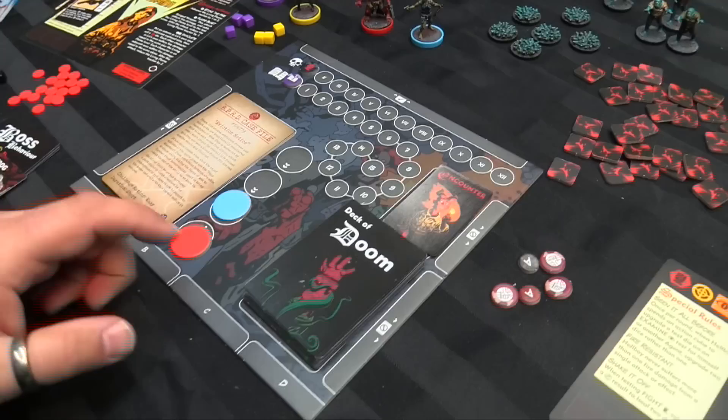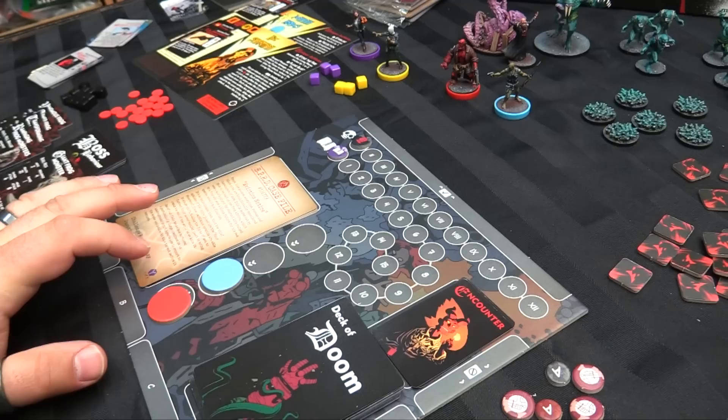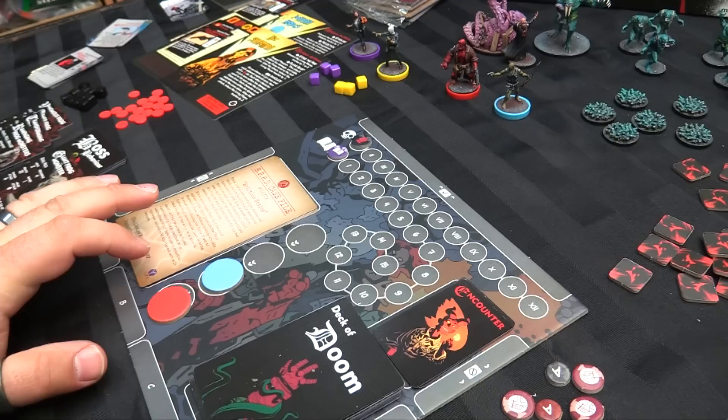So it actually flips during the game — this is the side you start on — and you've got some areas here. First of all you have your doom tracker, which the card will explain how to set up, but you just put your first doom marker to 0. Then you have your insights, which you can learn about the big bad that you're going to fight, and you have your priority marker.